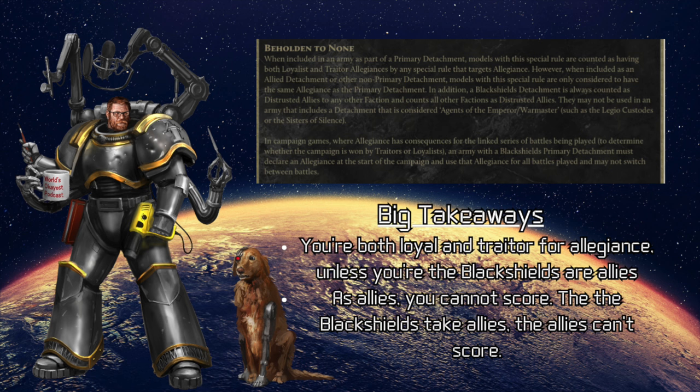Even if in your mind you're thinking that they are essentially World Eaters — but they're traitor or Black Shield World Eaters — it doesn't matter. They are Black Shields. They leave all that special stuff at the door when they walk out. Now you do get a Legion trait, warlord traits, and even advanced reactions. So let's start with that.